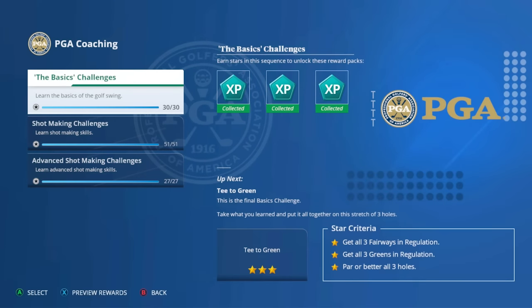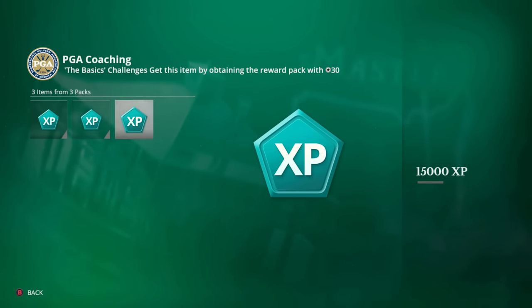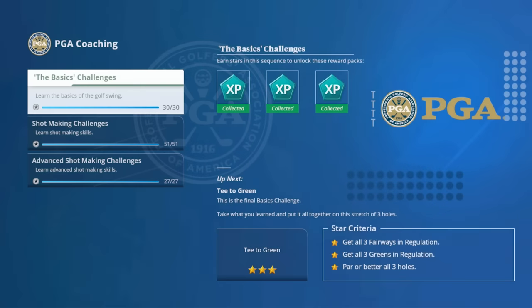The best place to start is right in the PGA Coaching section. You'll have three different challenge sequences with multiple challenges throughout. Each time you complete a sequence you're going to get rewards, and even as you complete portions of the sequence you're going to unlock reward packs. You can see at the top right the basic challenges earn stars to unlock these reward packs — 5,000, 10,000, 15,000 experience. That's how you level up and unlock skill points to improve your golfer.